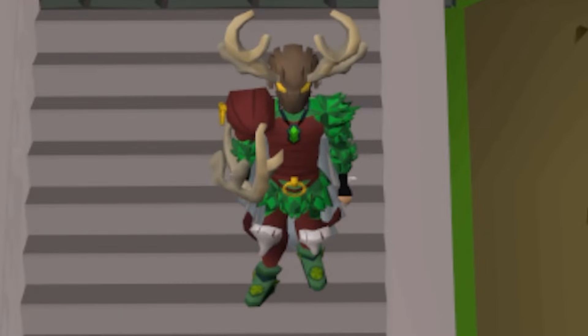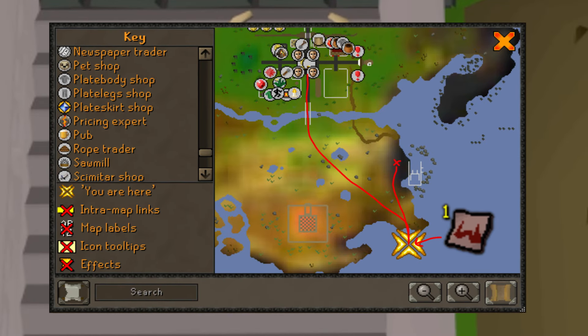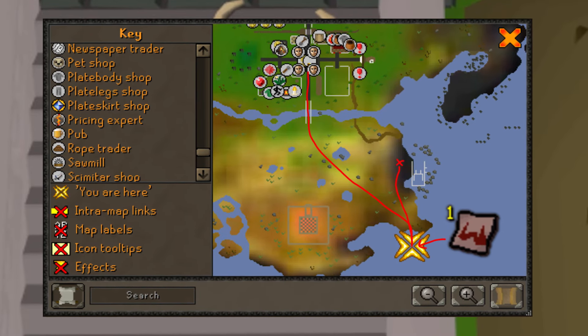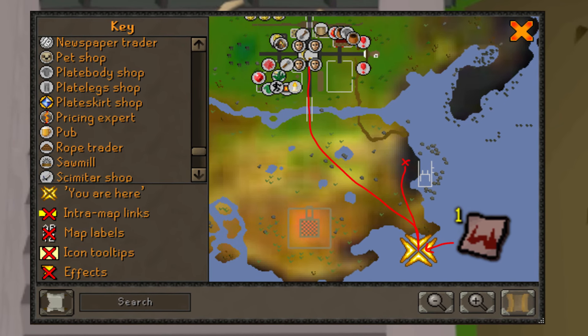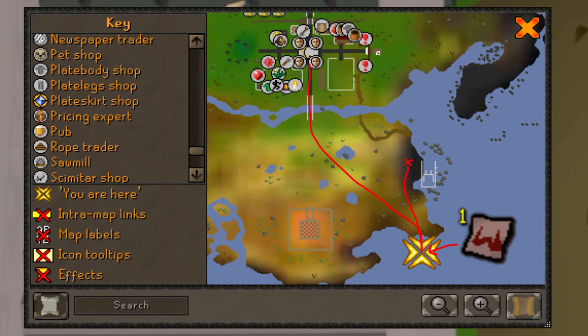So where do we begin? How do we get there? Thalos' dock is located in the southeast corner of the home area. There are three main ways to get there. The first is to just run from the home bank all the way south and then east.